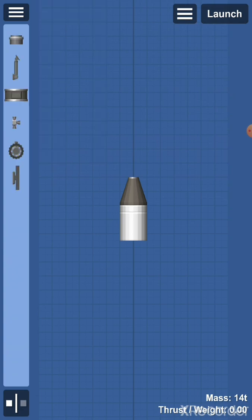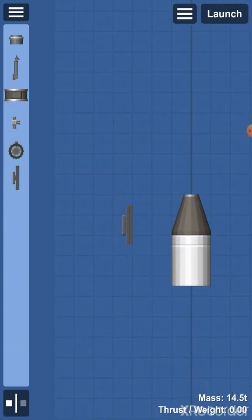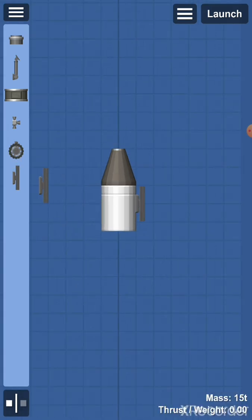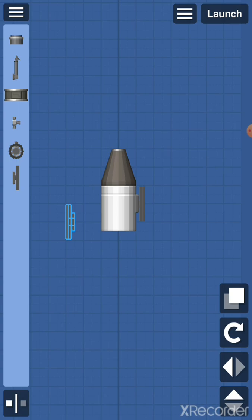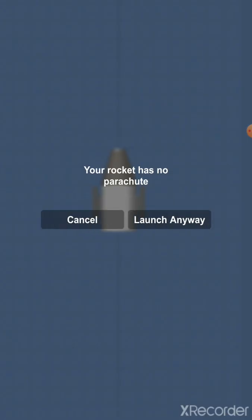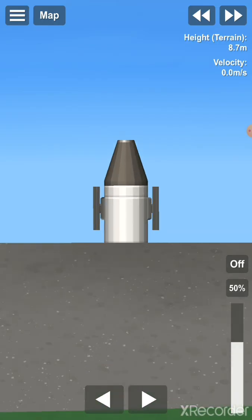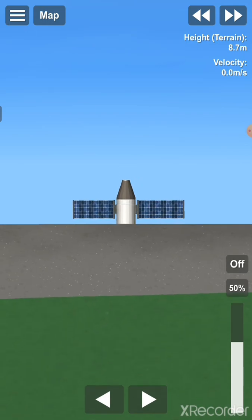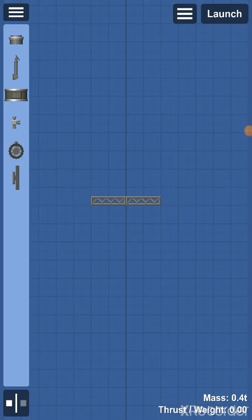In 'other' we also have solar panels. They don't really have a function other than looking cool until a new power system is released — then you'll have batteries you can charge using the solar panels, but that isn't out yet. When you launch and click on the solar panels they expand, which looks great on a space station or rockets going to other planets or the moon.